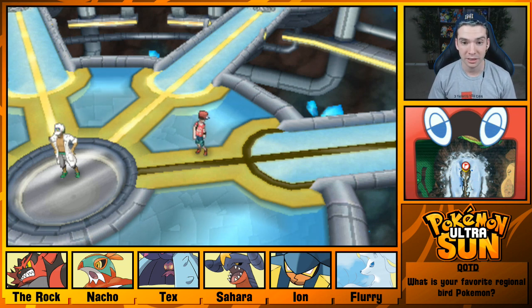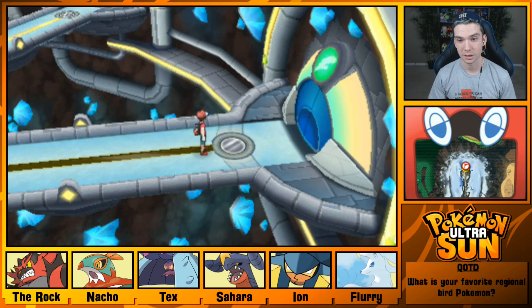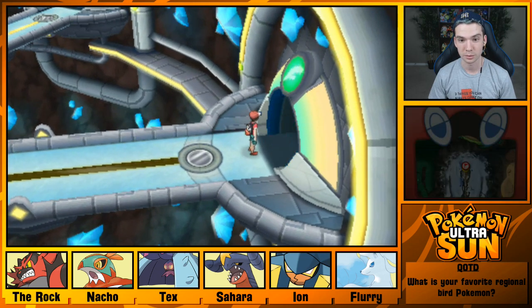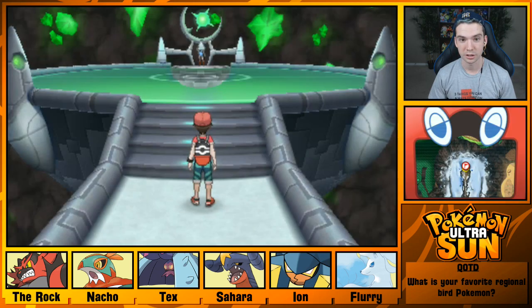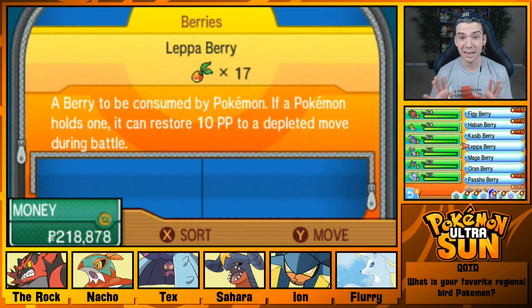We are going to take on the final Elite Four member, who I think is Kahili? It's totally Kahili, that's the same wing as before. I just want to say though, I think it's hilarious that in this game they made it so you can get the Flying EMZ way earlier — you don't need the Machamp strength. You may remember this from earlier, and she just walks up and it's like, here's how you use the Flying EMZ. Like, were you just standing in the corner waiting to give this to me? Because the Flying EMZ is totally optional.